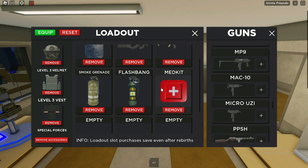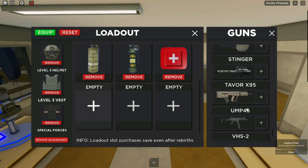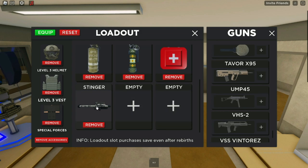Next off we have the medkit. If you're in a battle and need to recover quickly, you can sneak up behind any wall or barrier at the base and use the medkit to heal up really quickly.